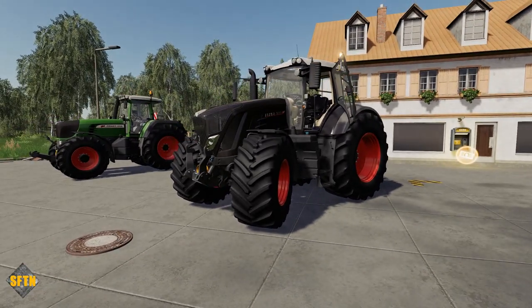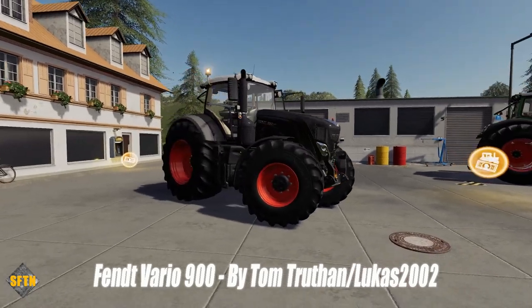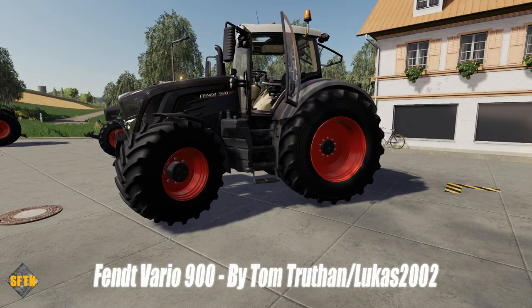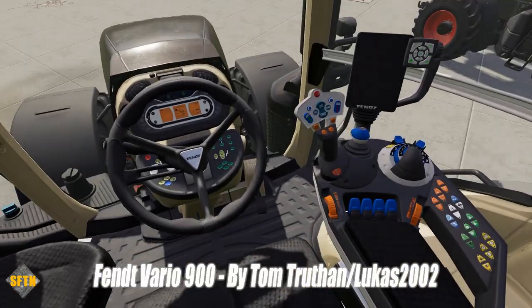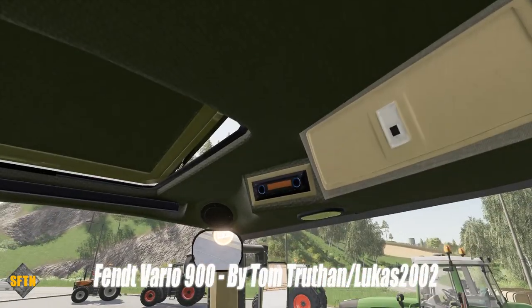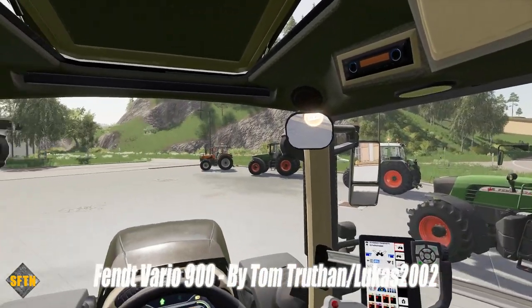Finally, one I've got specked out in the black beauty color scheme — the Fendt Vario 900 by Tom Truthon and Lucas2002. This is the 930 Vario — the big sister step up — and it is all power. Each model of engine comes with either the Profi or the Power version, and there are three different versions: the 930, the 936, and the 939. Inside we've stepped up to the Vario monitor — the Profi version — with lights and dashboard all in sync, and joystick animation as well. There's simple IC configuration on here too.